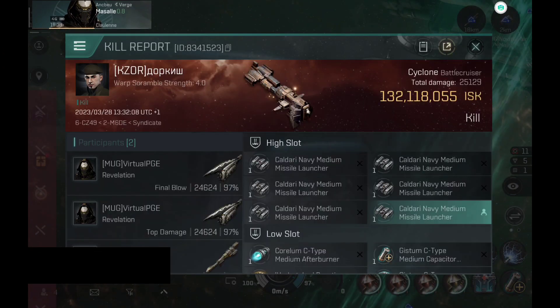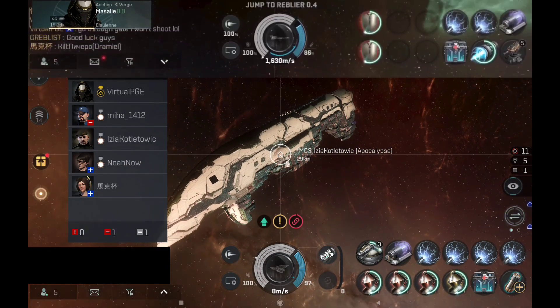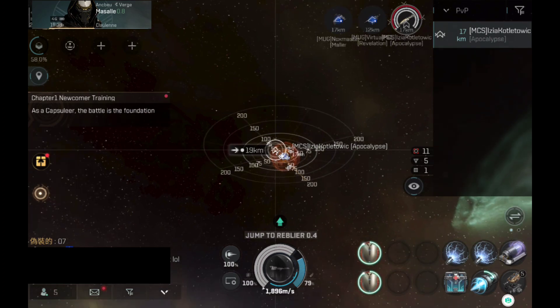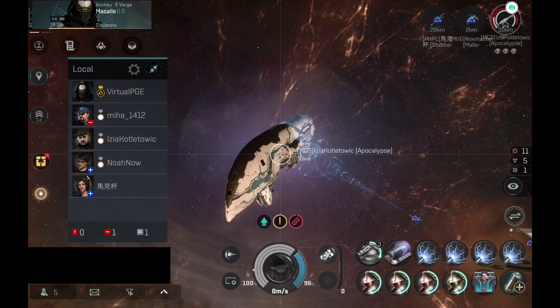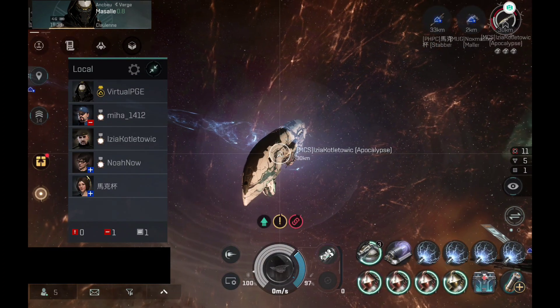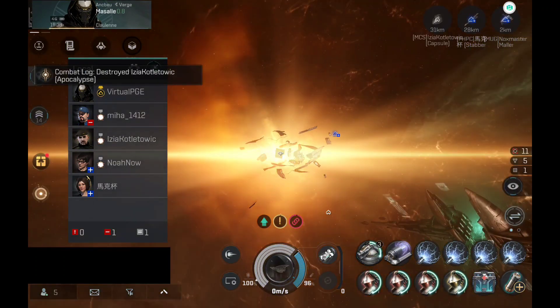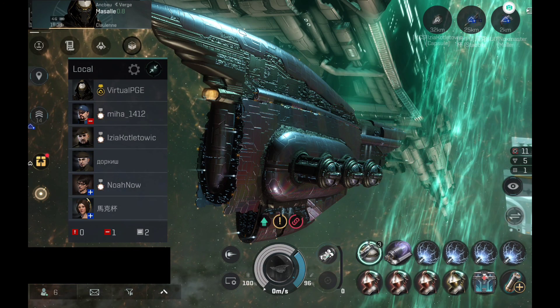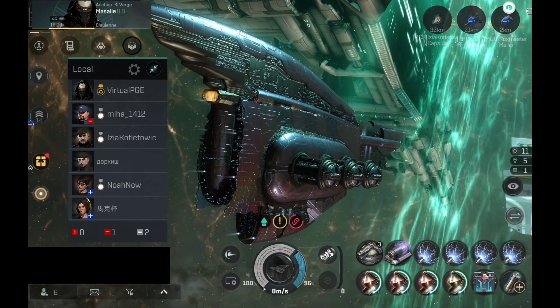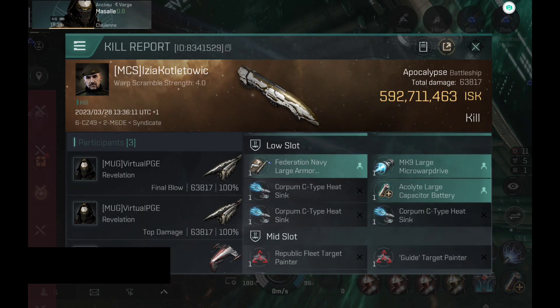Let's quickly take a look at the kill — 132 million, not bad. Next we have an Apocalypse, a default classic Apocalypse. The first hit only did 18,000 damage, but that's fine. The alt is going to web the Apocalypse — webbed and scrambled. The third hit should eliminate the Apocalypse, and there we go — Apocalypse has been eliminated. It's a fairly chill camp today, quite enjoyable. The kill: 592 million, not bad.